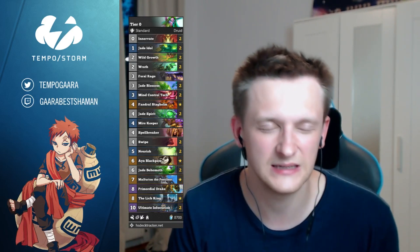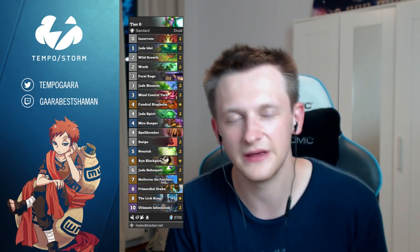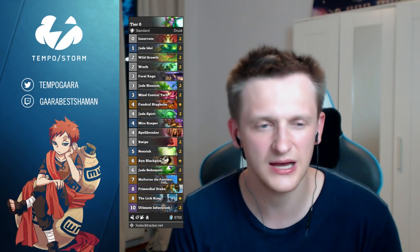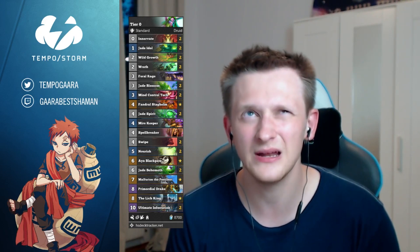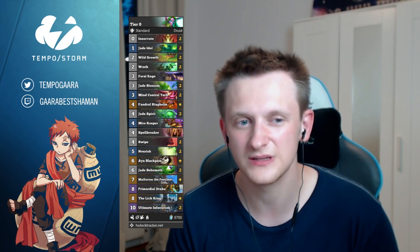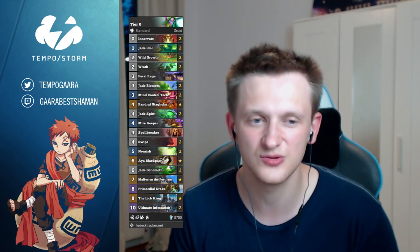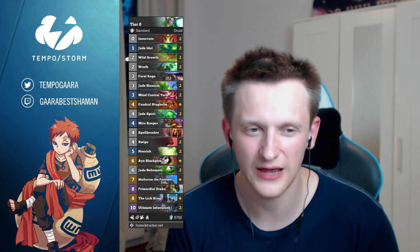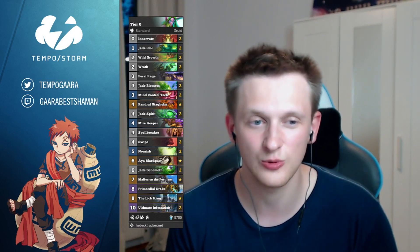Fandral — another very powerful card, doesn't require explanation, goes very well with all the other cards and even with Malfurion. Jade Spirit, another staple. Mirekeeper — I was running two but felt it was a little too much, so I went with one. One Spellbreaker: a lot of people run two, and I can see why, but I really like Spellbreaker only against Paladin. In the Jade Druid mirror Spellbreaker isn't that good — it's still fine to silence Aya, but usually it's better to just play your own Aya. I wouldn't mind if you go for two Spellbreakers; I'm going for one for now.